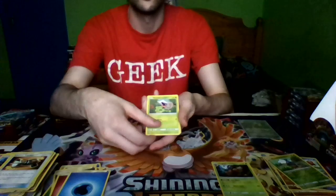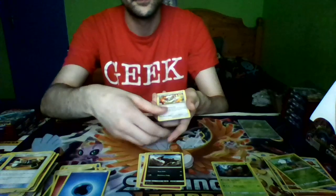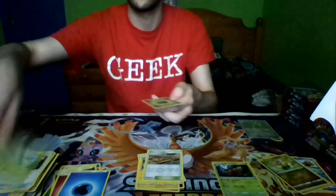Pack nine: Shelmet, Swablu, Swinub, Jigglypuff, Houndour, Cinchino, a Lone Graveler, Devoured Field, Reverse Holo Jangamoto, and a Perrior, and Grass Energy.